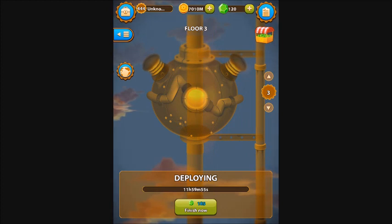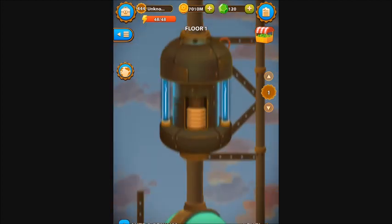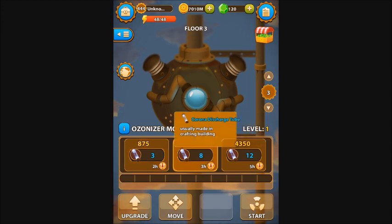It takes 12 hours to build — we're going to skip ahead for the purpose of the video. Once that's built, you can see here it takes ionizers and modules in order to run. They are also built in the crafting station, they don't take very long to build, and once you've gone ahead and built them that will then power that tower.